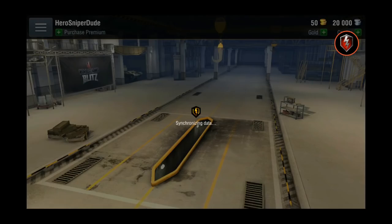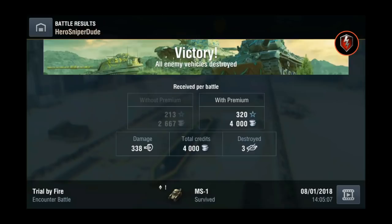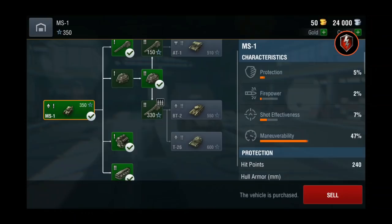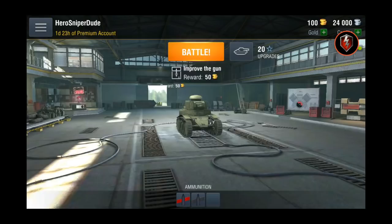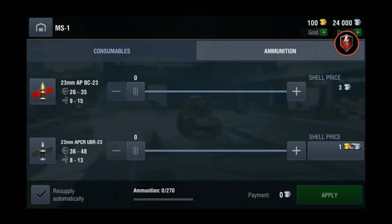Maybe new players learn only that battles go very quickly and that driving forward and shooting as fast as possible wins — but we all know that just blasting in isn't going to work. For this first win I get two days of premium account, so I have 350 XP. I can see that I get some gold, credits, and XP — but what do I do with it? Improve the gun, lovely. You can see it's an autoloader, but there's no explanation whatsoever.